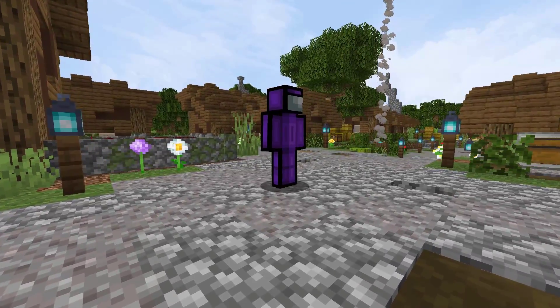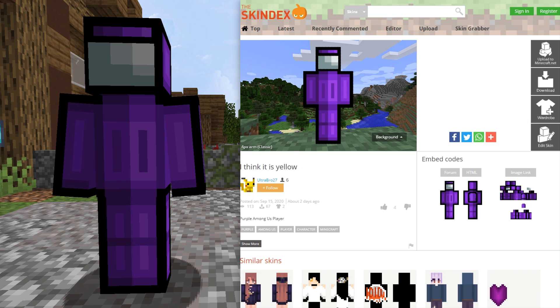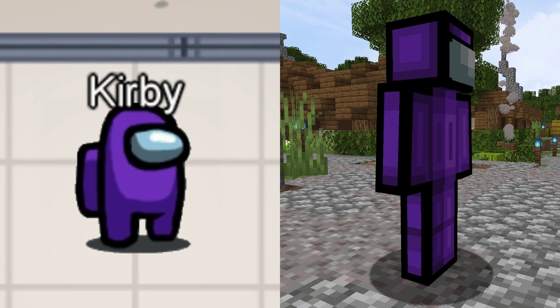Next up, we are looking at this purple colored skin. This skin was created by UltraBro27. It has 110 views and 58 downloads in 2 days on the Skin Decks. This skin creator has a few different colored Among Us skins that they have created.